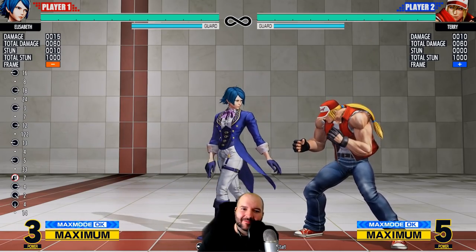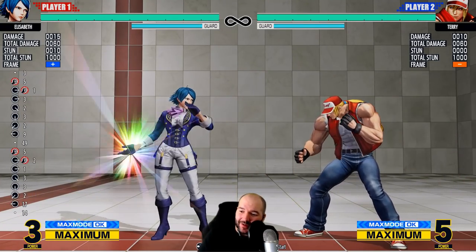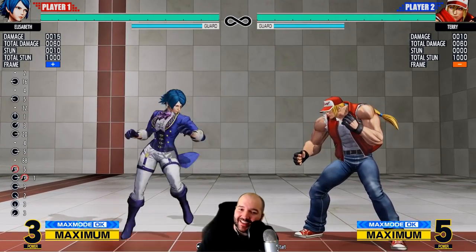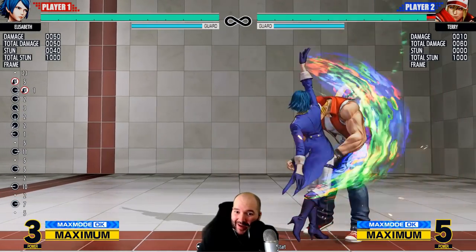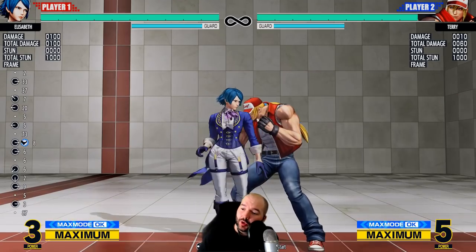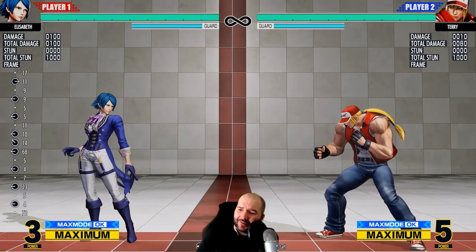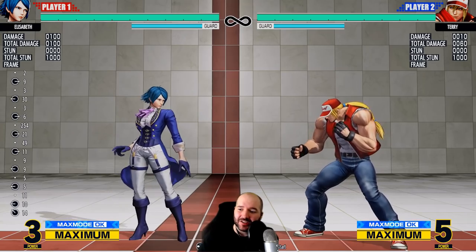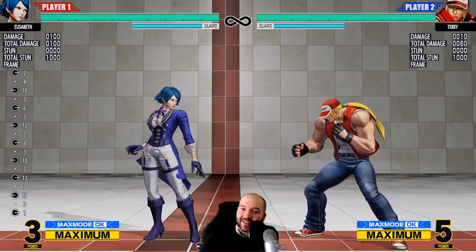For one thing, she has a fireball, but it's a little unique — it stays in one place on the screen, it doesn't travel across the screen, and it only has a hitbox when it's fully out, not while it's leaving her hand. So this is not something you can use like a normal fireball to keep the opponent away, because they're just gonna run past it. You'll have to think differently about how you use it — in block strings, for example — but generally you're not going to want to think of Elizabeth as a zoning or keep-away character.